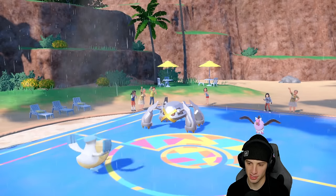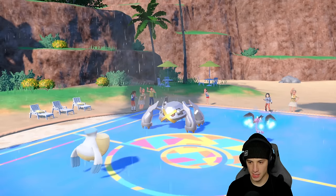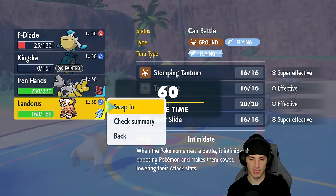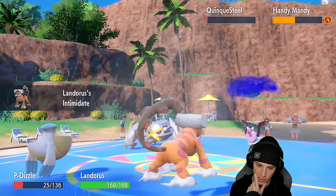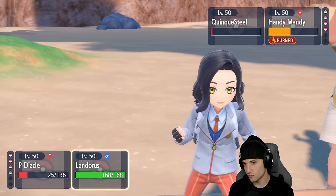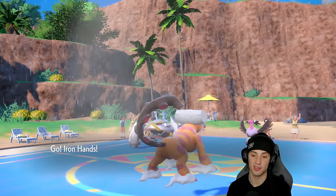Mandibuzz shouldn't be able to KO Pelipper — Pelipper should get off the Tailwind, then I might swap Pelipper into Iron Hands next turn. Pelipper eats the Knock Off, Focus Sash doesn't matter, Tailwind goes up. Now I bring in Landorus with Choice Scarf and pick Rock Slide. I think they have Excadrill and Tyranitar in the back, so I'll swap Iron Hands in as well. Rock Slide into Excadrill, we're looking to force Tyranitar out.